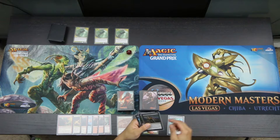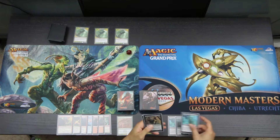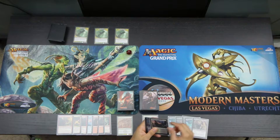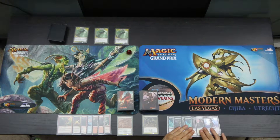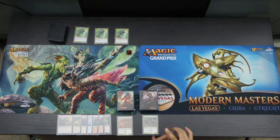Vraska draws a Queen's Bay Soldier, a Moment of Craving, Vraska's Scorn, a Queen's Bay Soldier, a Vampire Champion, a Forsaken Sanctuary, and a Vraska's Scheming Gorgon. There's only one land here, so we cannot keep this hand. We will return this and go back to seven.